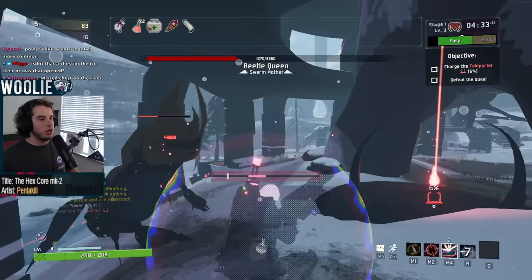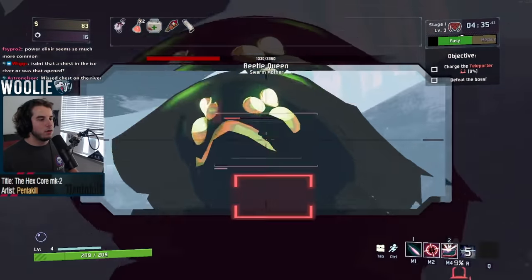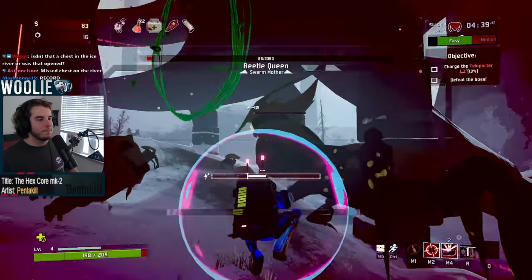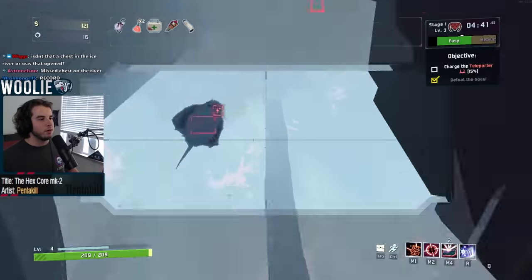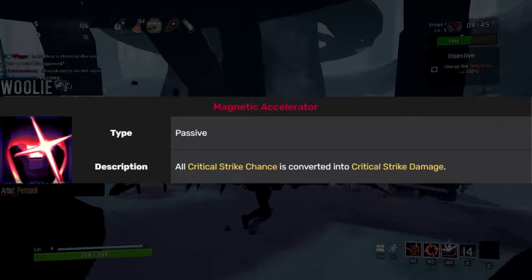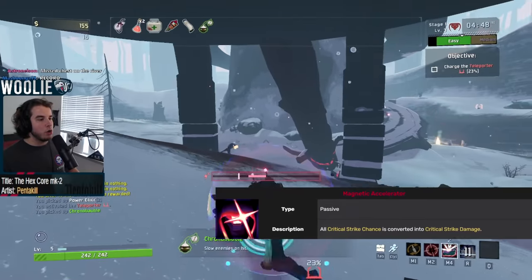Railgunner is all about pinpoint accuracy, quick reaction times, and blowing up enemies in as close to a one-shot as possible with crazy levels of damage. She accomplishes this in a few ways, but her passive, Magnetic Accelerator, is a key component by converting all of your critical strike chance into, instead, critical strike damage.